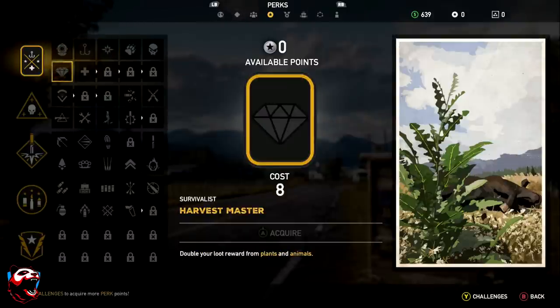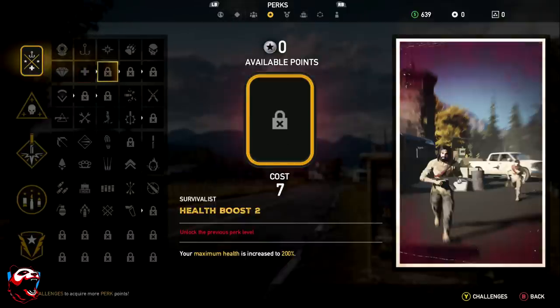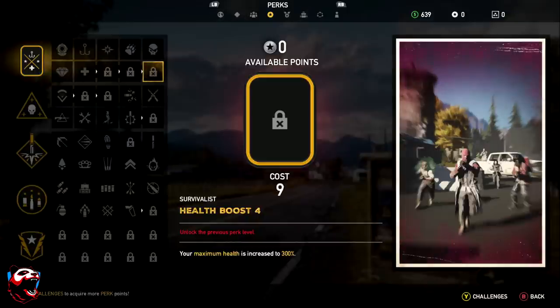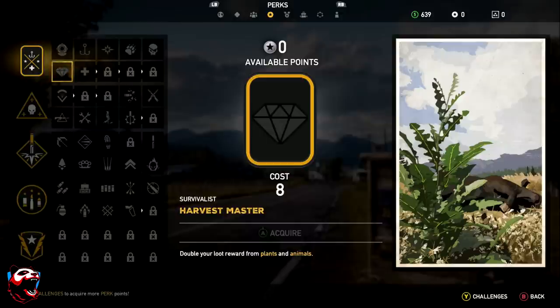Harvest Master doubles loot rewards from plants and animals. Then you have Health Boost, which is multiplied across four tiers — Health Boost 1, 2, 3, and 4 — so you can stack all four to significantly increase your health pool.